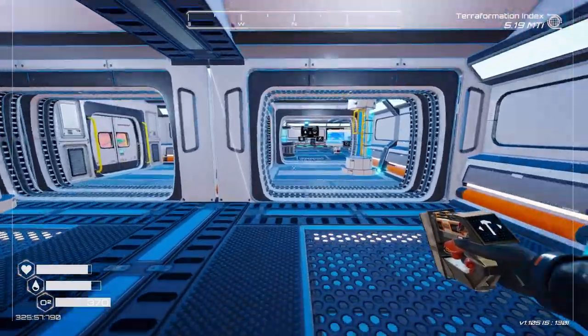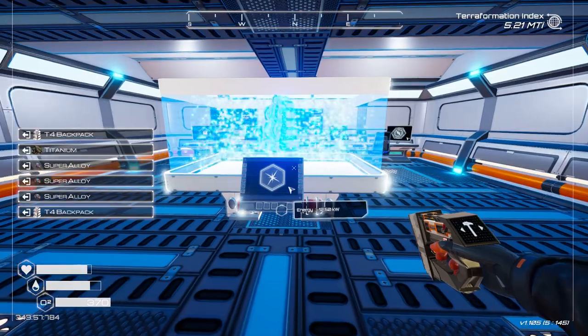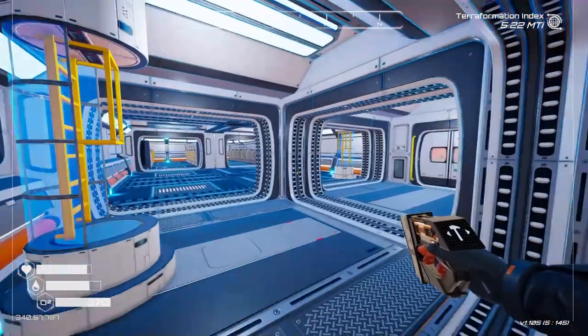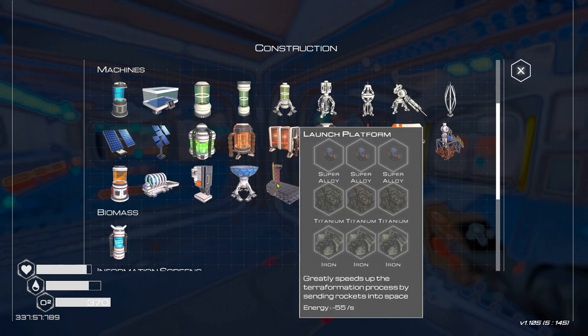We should absolutely go for the tier 5 backpack - that means we'll need those three super alloys though. We'll need more at some point. Let's grab our titanium and craft the tier 5 backpack. The tier 4 had 28 slots - let's see how many we get for tier 5. Oh yes! 35 slots now - absolutely plenty. Let's see what else we can set up - I'm very tempted to do the launch platform. Yeah, let's just go for it!